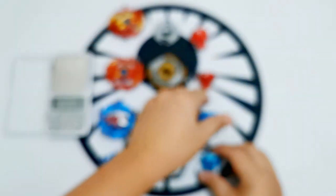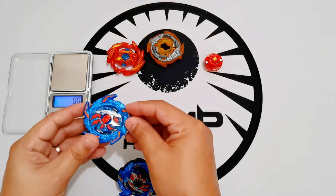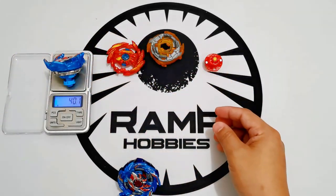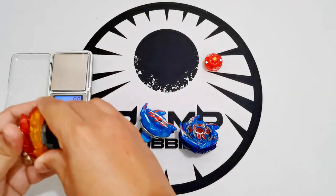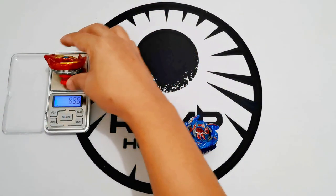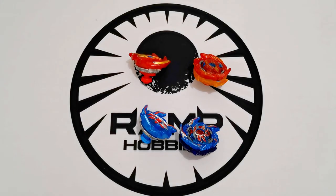Riley, please build this combo so we can compare the total weights. Colossal Helios H6 is 40.1g, King Helios is 59.3g. This one is 39.8g, this one is 61.6g. Okay, so let's do test spins and test battles now, and maybe battle with Takara Tomy as well.